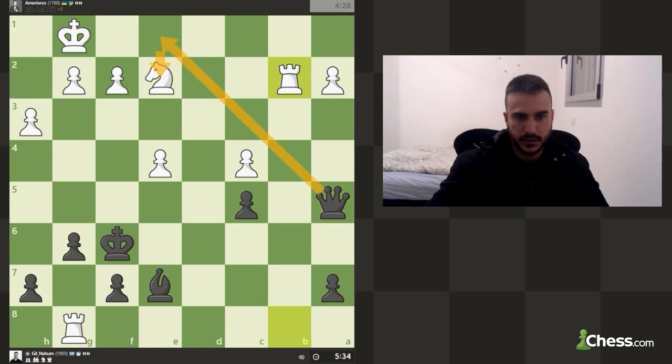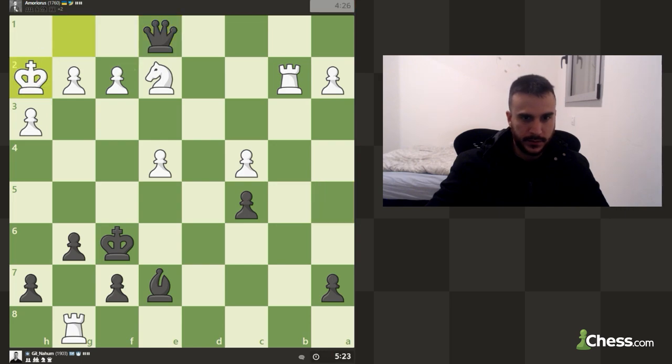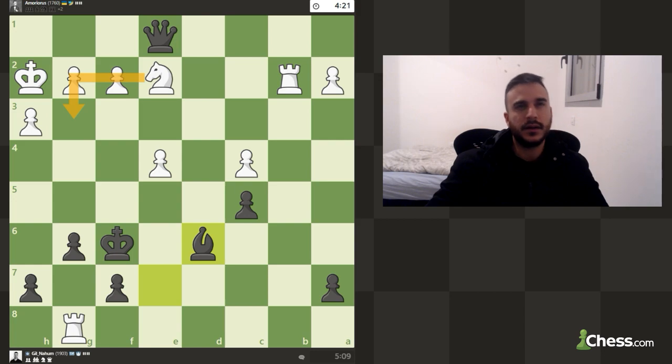We've got this check but we cannot really win the knight of course. I think we can try to play for f2 — we just need to make sure there aren't any checks. We can also play bishop d5. If we try to push he can take. Bishop d6 is an interesting choice — he can block with the knight. Yeah, I kind of misplayed that.